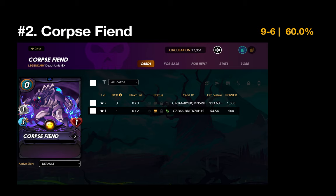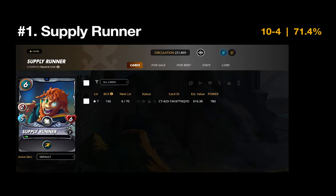Go ahead and pause — what's your guess for the number one card? Put it in the comments below. Okay, number one is the Supply Runner — a neutral card with 10 wins and a 71.4% winning percentage. I use this a lot because it adds a speed component to any group it joins, and because it's neutral it plays across all splinters. It's a really strong card and I'm looking forward to leveling it up to level eight. That's everything — hope you enjoyed it, and feel free to comment with your favorite Splinterlands cards.